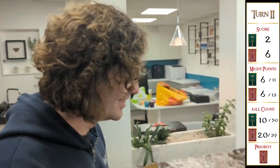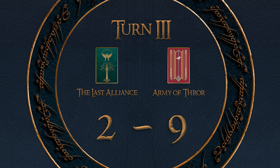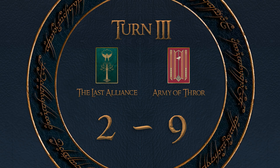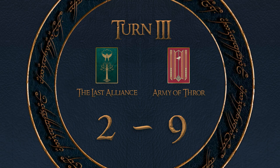At the end of turn two, the dwarves have a commanding 9-2 lead. The Last Alliance are indeed broken, and Aaron controls four of the five objectives. It's a long way back, but I'm not giving up yet.